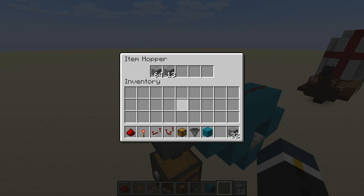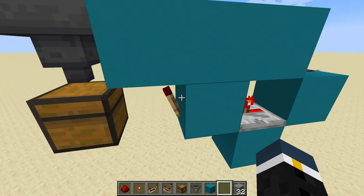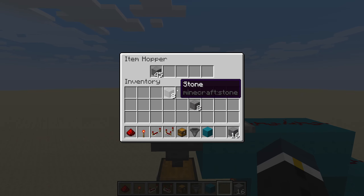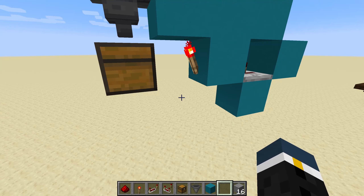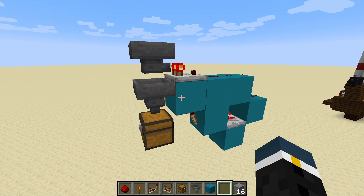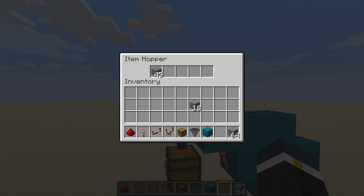I'll show you that once more. We're putting in over 45 items — I believe that's how many it is to get this to go. So as you can see, this is powered, this is powered, this is unpowered. We're going to watch that — and there it went. So this should be 45 as it is. I'll show that just once more so you fully understand it. I'm going to put eight items in, the torch is going to become unlit, which is going to allow the items to flow through. And then once it gets down to 45, this signal is not going to be strong enough and this is going to lock up again. To put eight items in — it's unlocked, they're flowing through, and it's locked again. And we got eight more items down here. That's how that works.